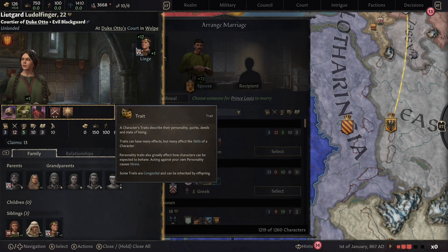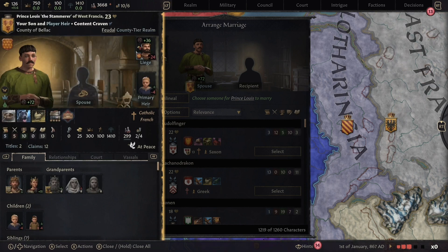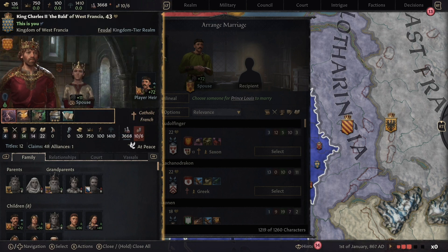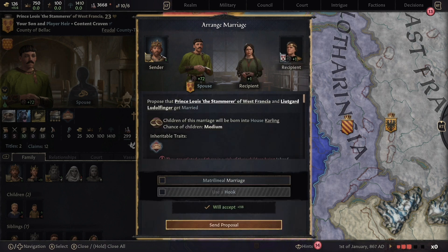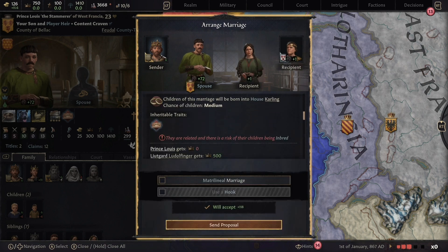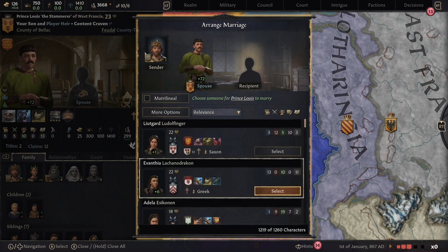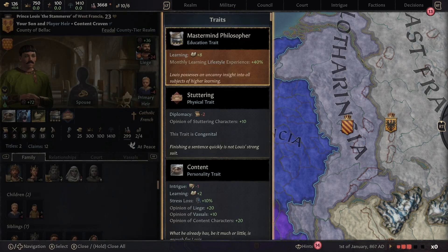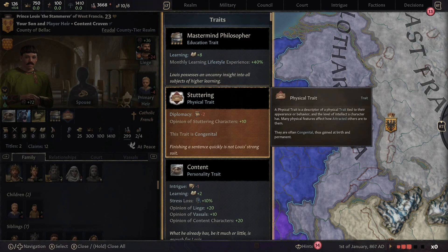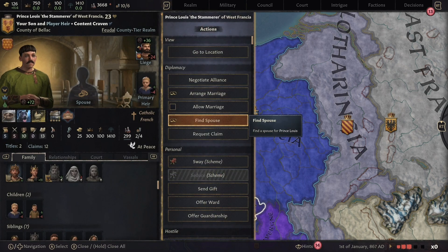This one doesn't have any inheritable traits, but her stats do carry over to your children potentially. Looking at our son — we have an inheritable trait warning because we'd be slightly inbred if we marry this one, so maybe look at someone else. Finding people you're related to in this game is very common. Our son has a stuttering trait, which is a bad inheritable trait that comes with debuffs to the character.